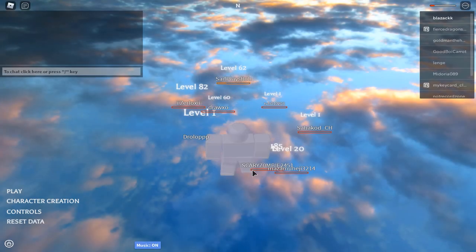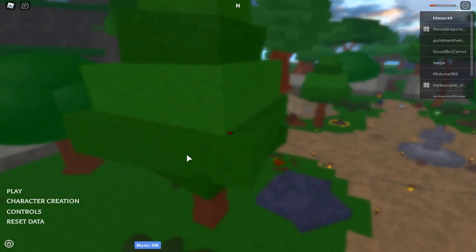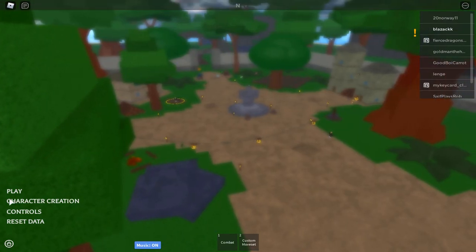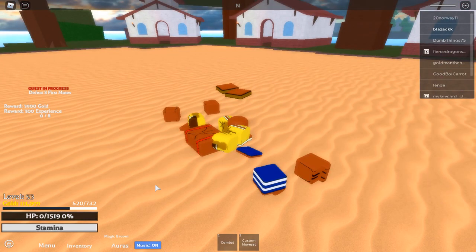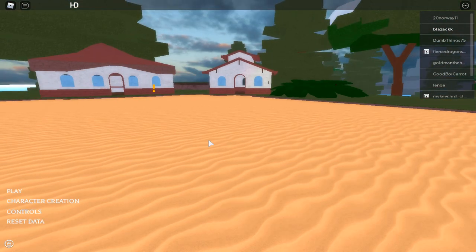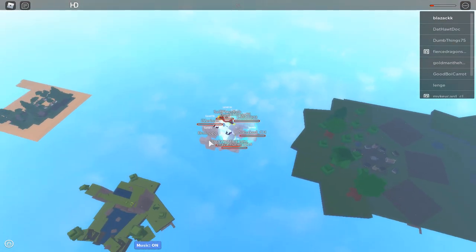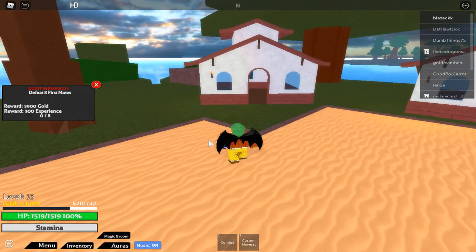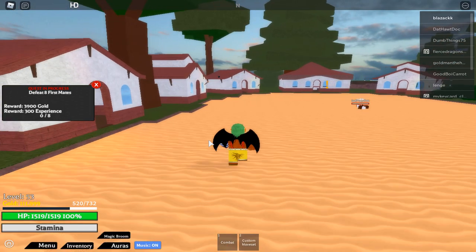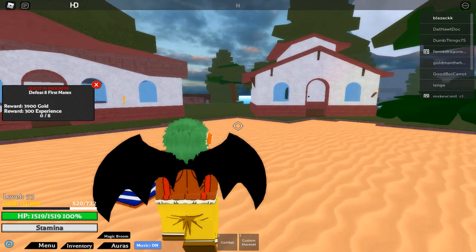After you finish setting up your character, you're automatically sent into the game, or you click Play. You'll be teleported to the first level area. So this is where I'm supposed to be.